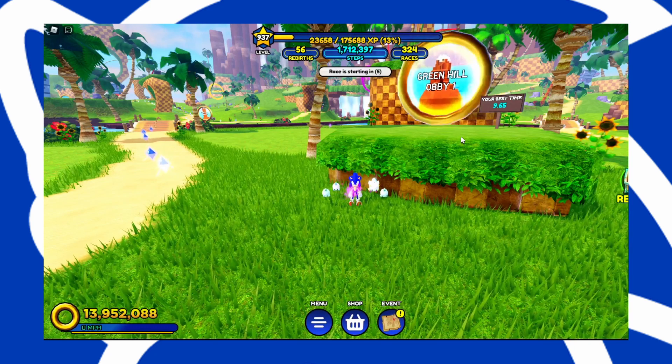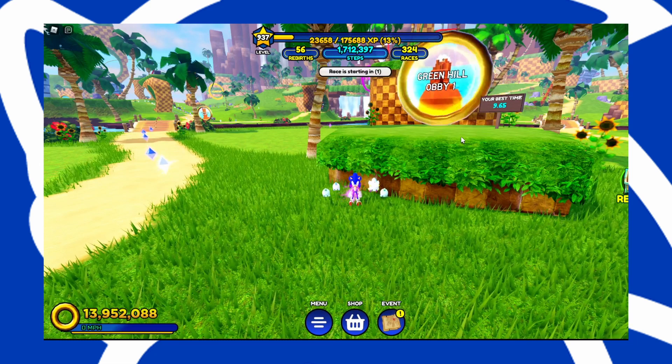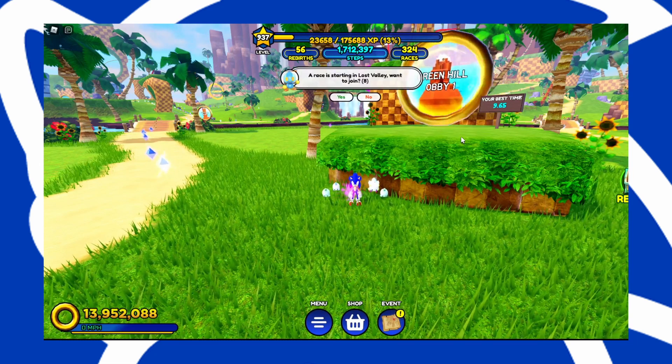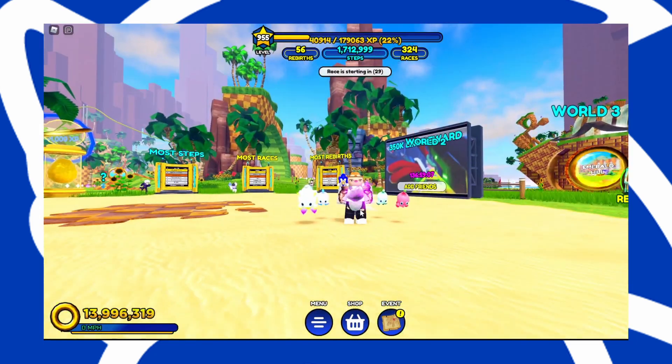Why do these Green Hill obbies exist? They should certainly have obbies for Chemical Plant Zone, Lost Valley, Snow Valley, or even Emerald Hill — why just Green Hill? And I guess you could even say Hilltop Zone. Alright guys, if you liked the video make sure to subscribe, turn on the notification bell, and I'll see you in the next video — peace.